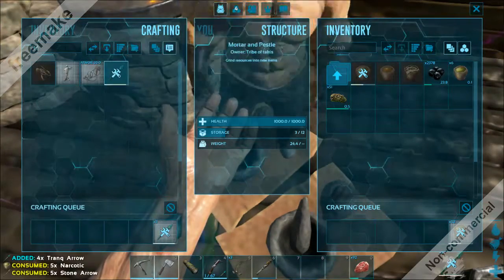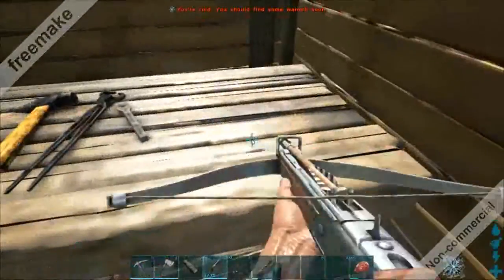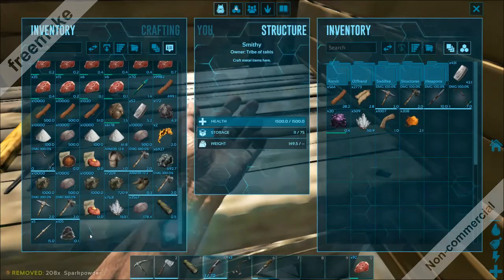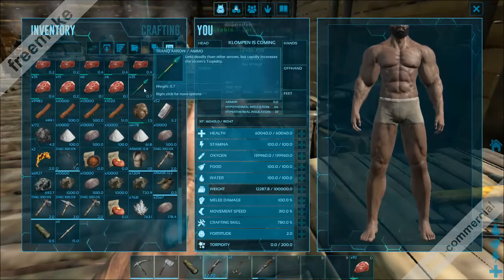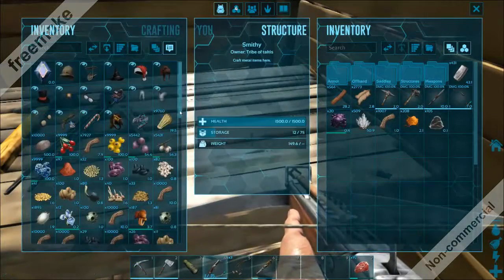I'm just going to make some tranq arrows. I have 70 tranq arrows. Can I get 35 if you have 70? Yeah, I could just — let's see — like that. Here, here's 35. Nice, thanks.